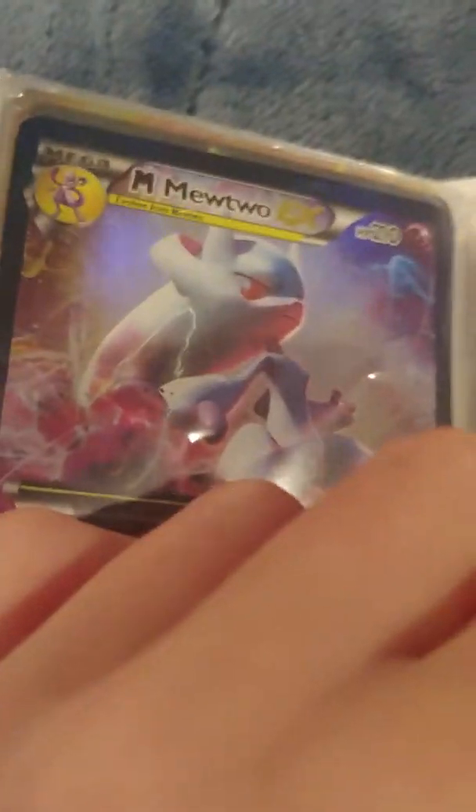Necrozma Rainbow full art, Alakazam EX full art, Mega Altaria. Golden Lunala GX, Buzzwole GX full art, Lucario EX, Rayquaza EX, Mega Mewtwo EX — that's my last one. Then we have Primal Kyogre EX.